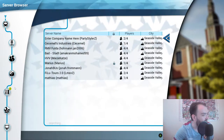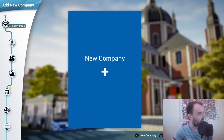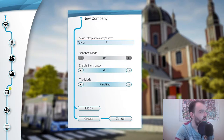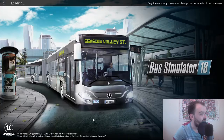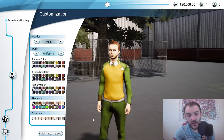We've got news, settings, and quick game. We're going to go New Company, and because of the name of the channel we're going to call it Tailor-Made Bussing. We don't want sandbox mode just yet, enable bankruptcy yes, trip mode simplified - I'm a very simple person - and now let's jump into the tutorial.